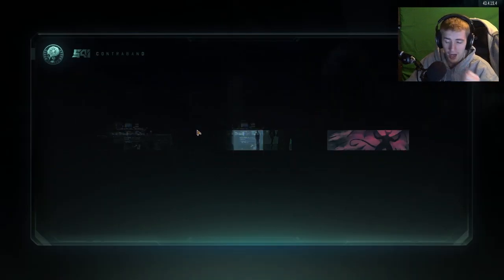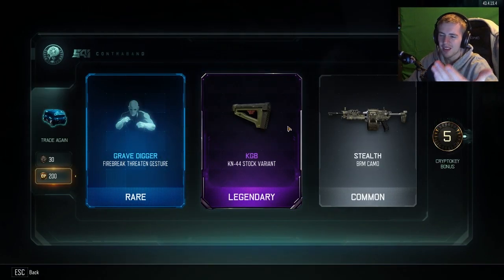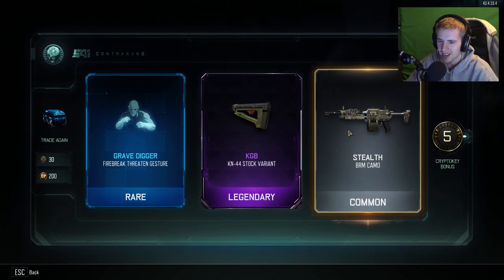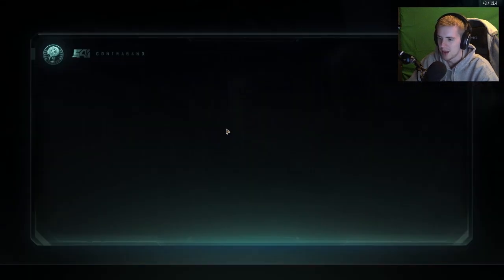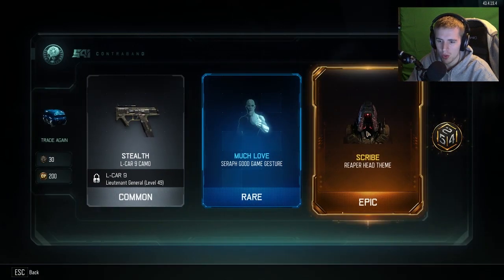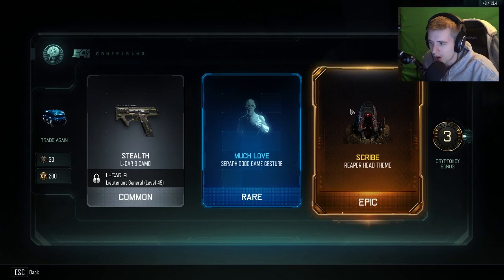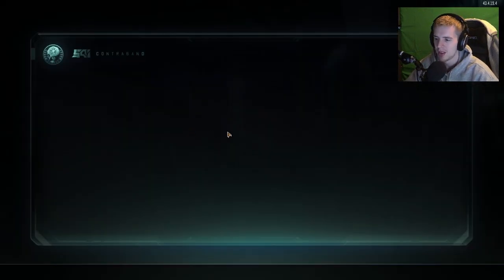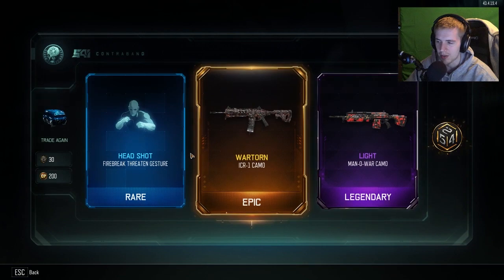This is not going as well as the first time - we were getting all kinds of cool stuff. And there we go again - how is that a legendary? It looks ugly as hell and it looks like the same one that's on the gun anyway, and I'm pretty sure I already have that one. Why is that legendary? It's not even a cool variant. Maybe I'm just being salty. Oh, is this going to be a legendary? Oh, it's a Reaper - my bad. That's pretty cool, I like the different gear.